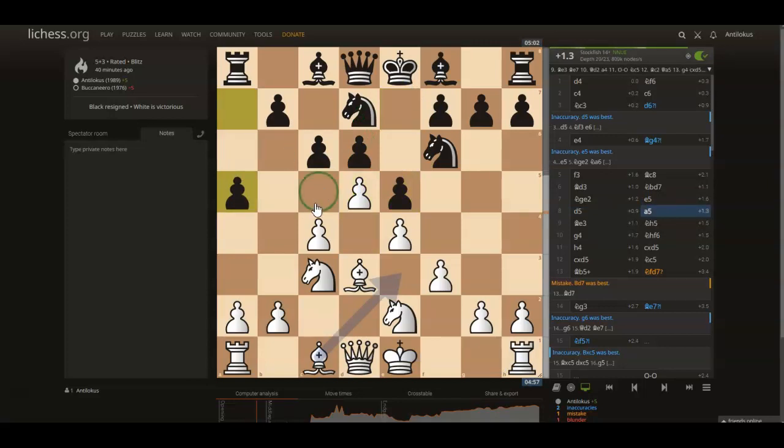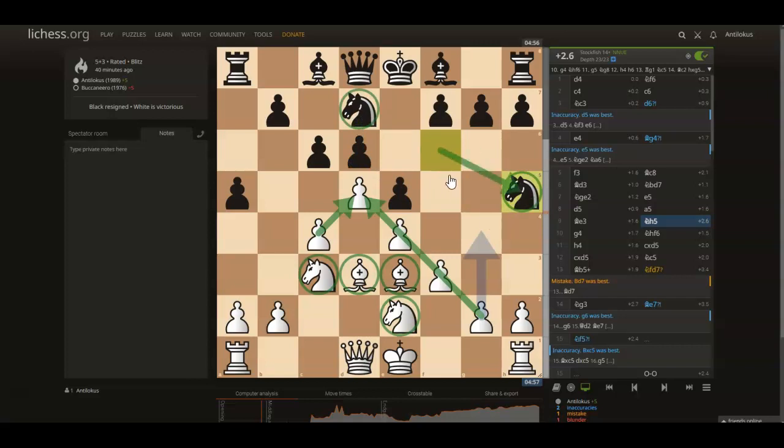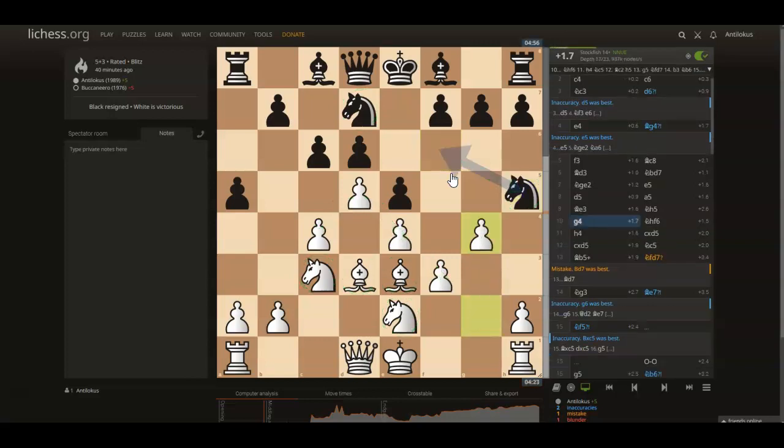Black played a5 to carve out the c5 square for a minor piece so that it can't be kicked by b4. Just bishop e3, also making sure that the queen can get active on b6, and developing the dark-squared bishop to its best square. My opponent plays knight h5 — really committed to nonsense this game. I have this amazing pawn chain, I've got the whole center, I have 4 pieces developed, black has less space, only 2 pieces developed, and he just moved an already-developed piece for the second time. I have every right to punish him for this flagrant violation of opening principles, so I went g4.